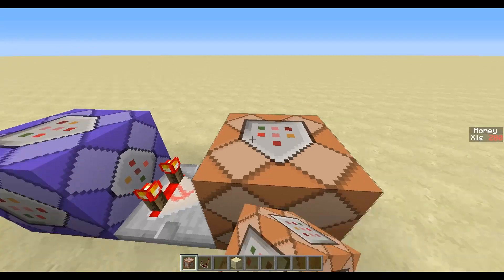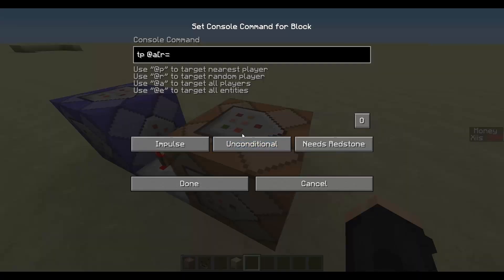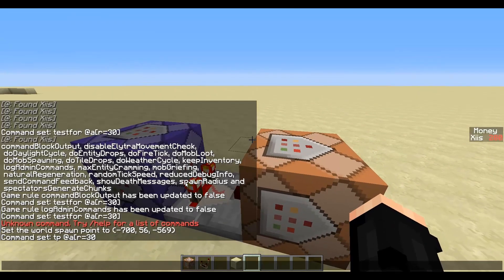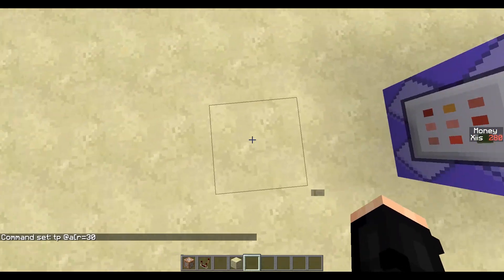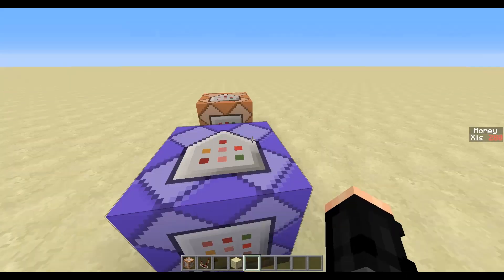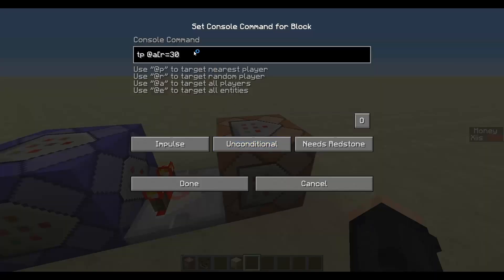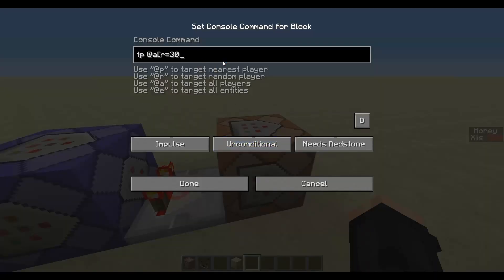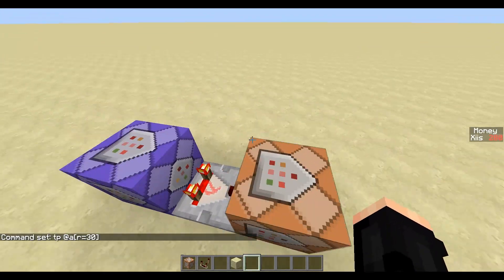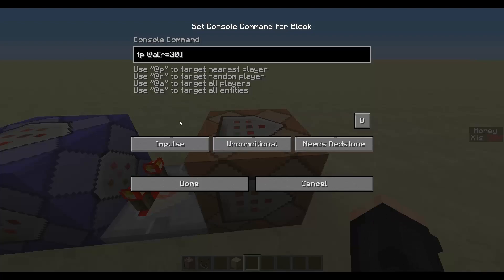Once that's done, you can use a normal command block and do tp @a r=30. I use a radius of 30 because the radius players can spawn from the world spawn varies by server config but is usually around 25, so I set it to 30 just in case someone spawns just outside it for some reason.